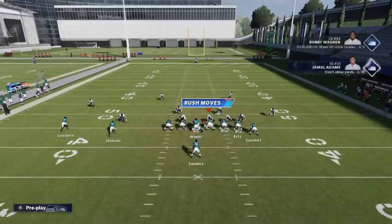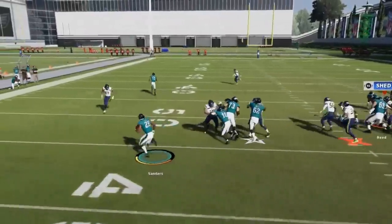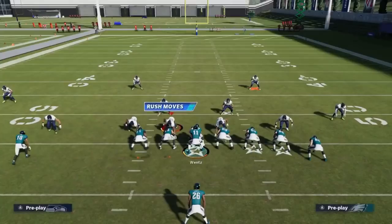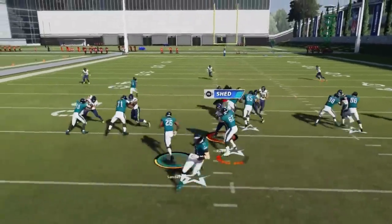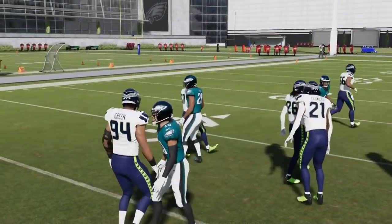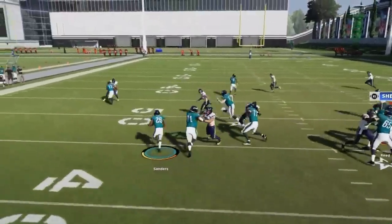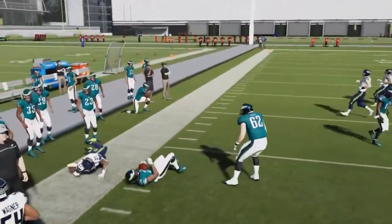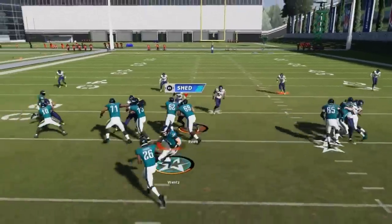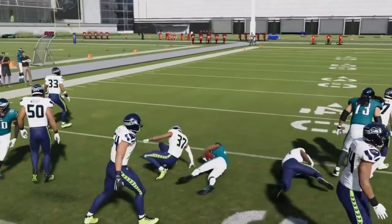Next up, we've got the Off Tackle. Against man, it's probably best to run it to the tight end side like a stretch. Against zone, typically we'll run it the other way if you have a lane. They really push him out there — that's just some good blocking. They're either going to hold that point of attack or kick them out and I can go inside behind him. It's really all about how that left tackle handles that edge defender. Nice consistent run.